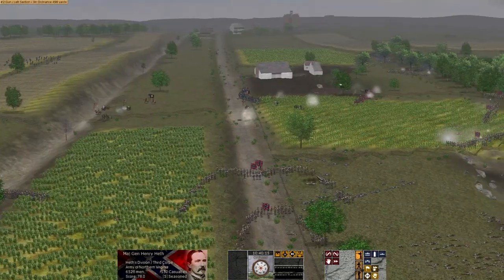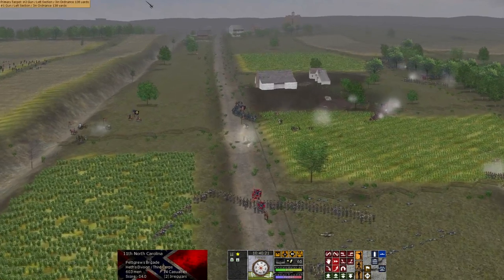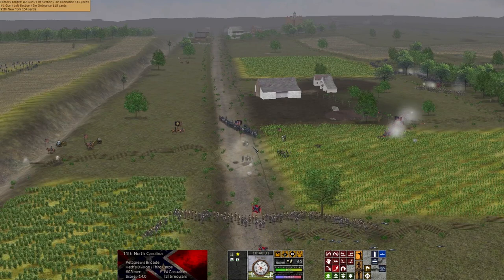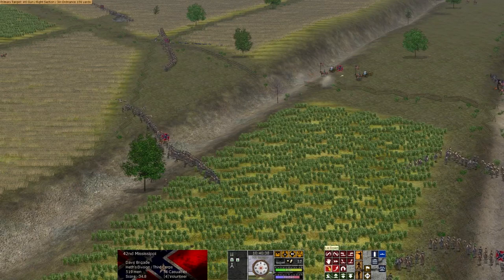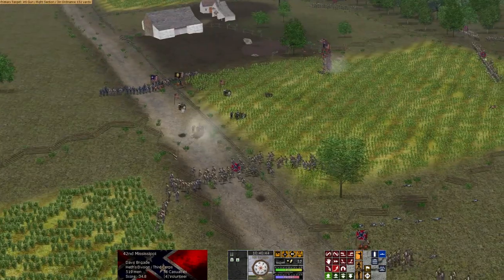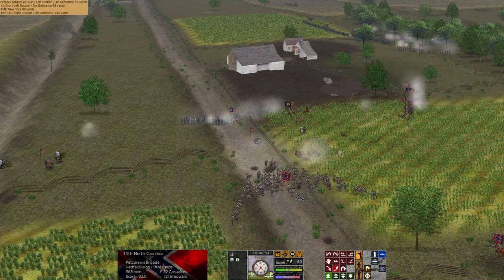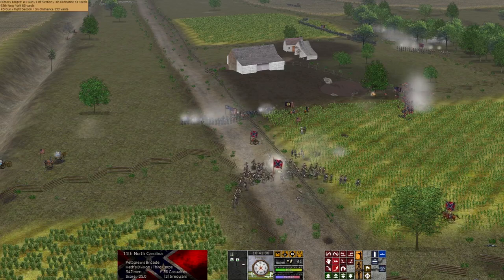Pettigrew is basically our best chance. I want to send the 11th North Carolina forward to grab those guns — we can take them and turn them, or at least drive them back by charging. I'm going to do it with the 42nd Mississippi as well. They might not make it, but I'd rather they try. The 11th North Carolina has taken a few casualties, but they reached the guns and the canister didn't wipe them out. They captured the gun!